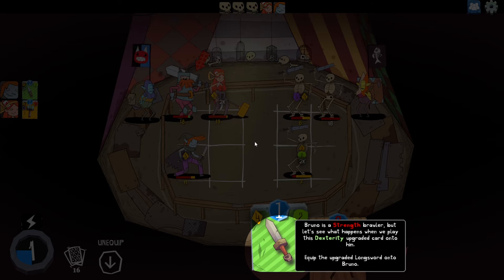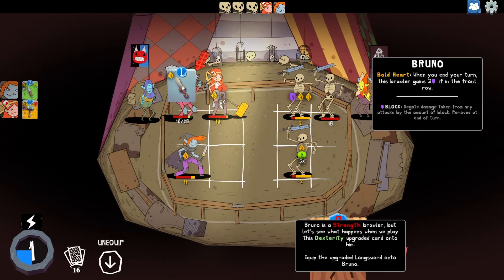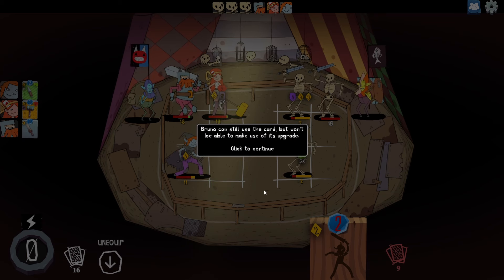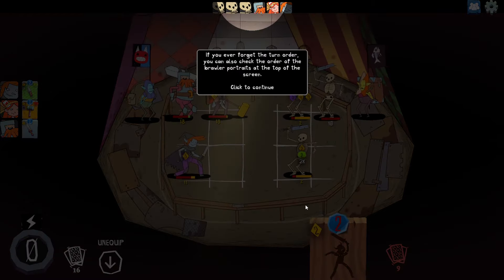Bruno is a strength brawler, but let's see what happens when we play this dexterity upgrade card onto him. Bruno can still use the card but won't be able to make use of its upgrade. When you end your turn and brawl, enemies attack first, and then any brawlers equipped with an item act afterwards. On both teams, brawlers resolve left to right, top to bottom, like a book — so one, two, three, four, five, six, seven, eight.